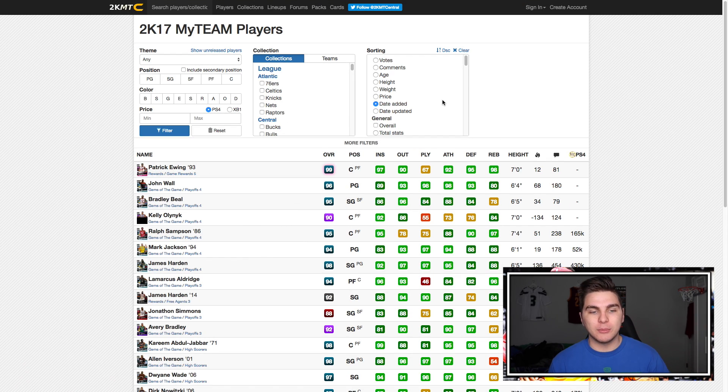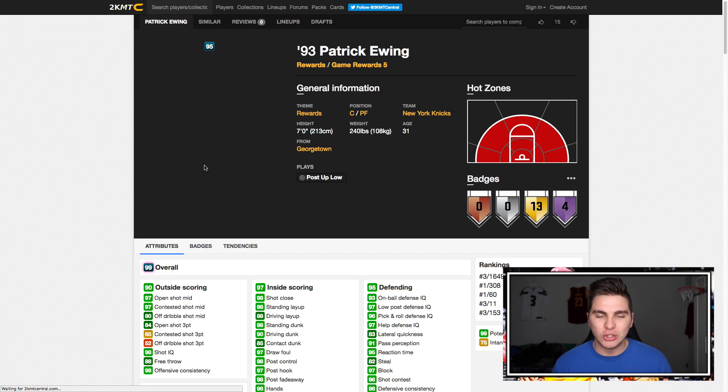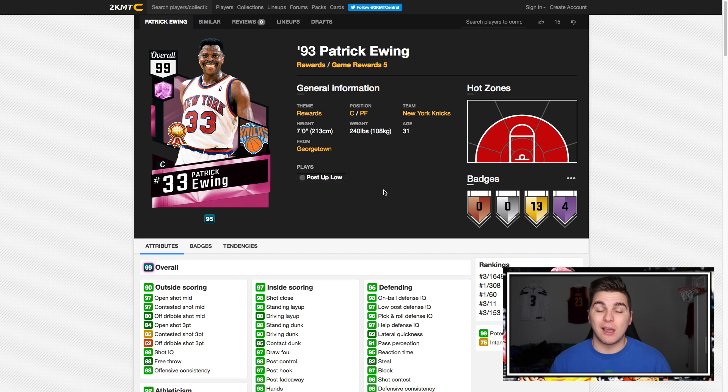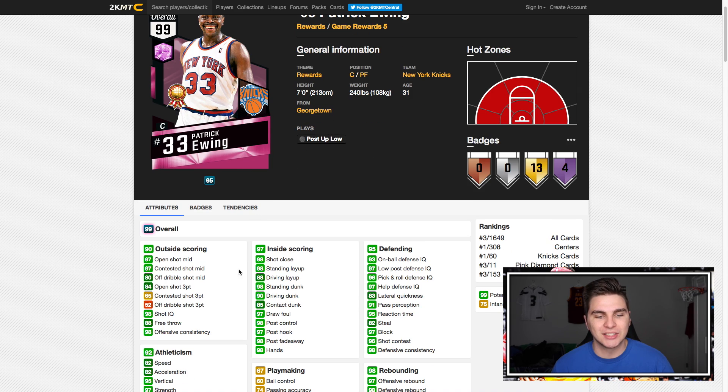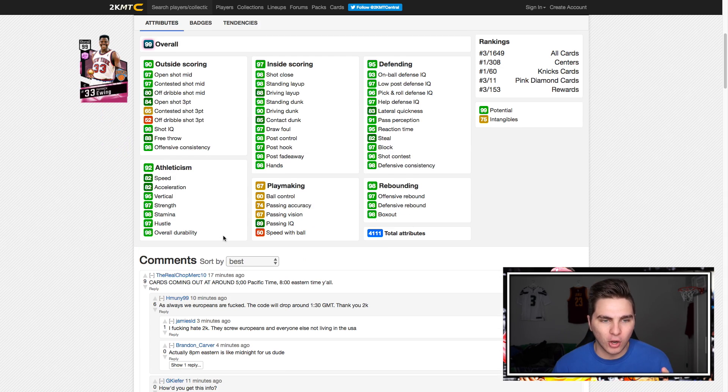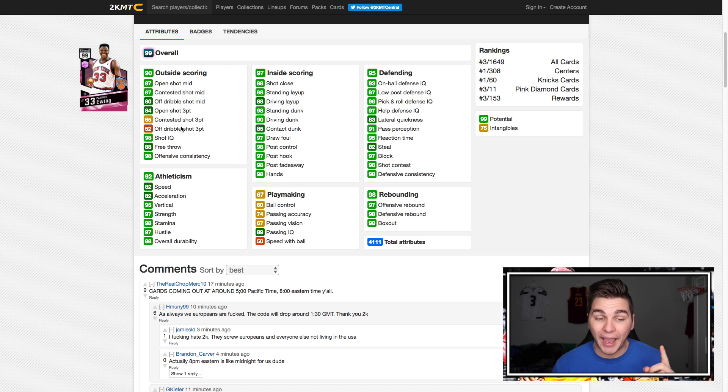Anyway, let's look up Patrick Ewing — just announced the new Pink Diamond, and I actually haven't looked at his stats quite yet. Oh my goodness, 84 open shot three — it's truly the end of the year, they are just cranking out these high overalls. 97 mid, 82 speed on this card, 88 driving layup — they don't usually give big men great driving layups.